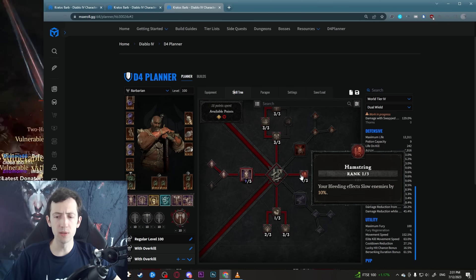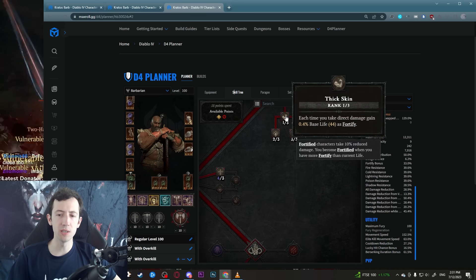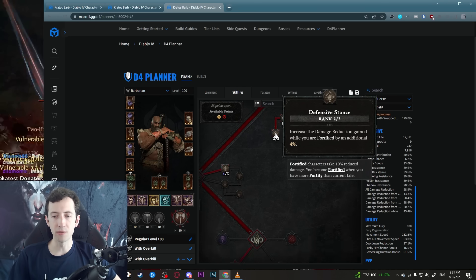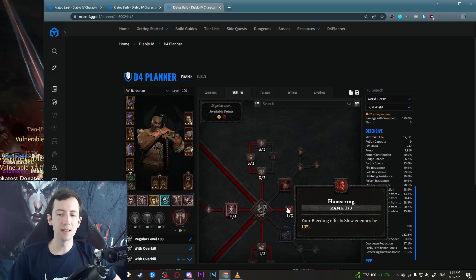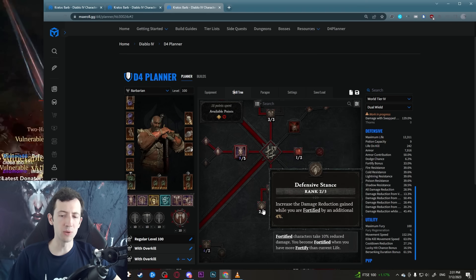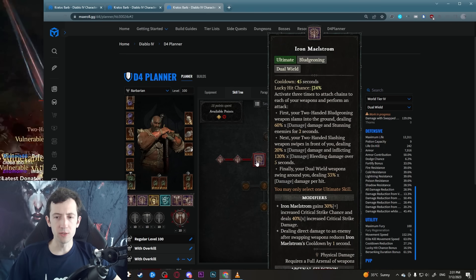We have one point in Hamstring for the slow, so if you have any damage to crowd-controlled or slowed enemies you can apply this. We have some 45-degree synergies — Fixed Gain is kind of whatever, but 12% damage from Counter Offensive and 4% damage reduction from Defensive Stance. Technically you don't really need Hamstring, so eventually when you don't have any crowd control bonuses you could just put that point elsewhere. Lastly, we have Iron Maelstrom as our Ultimate.